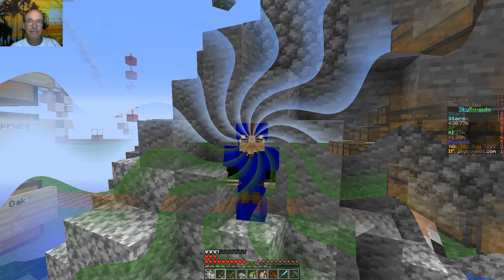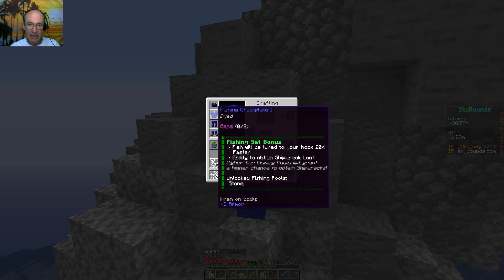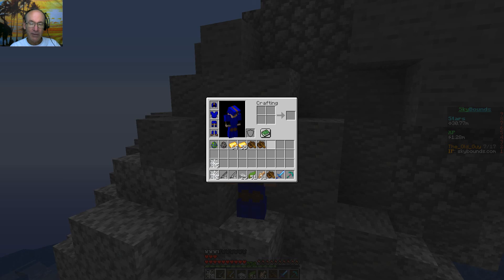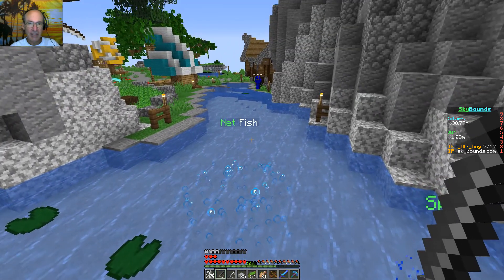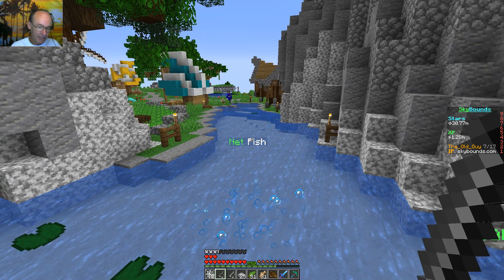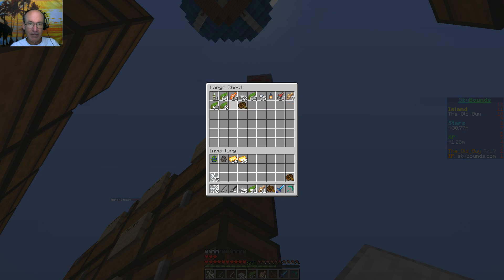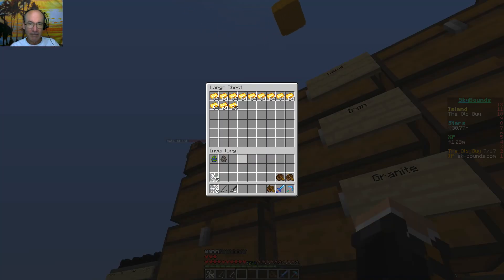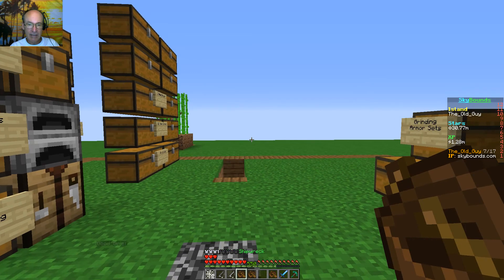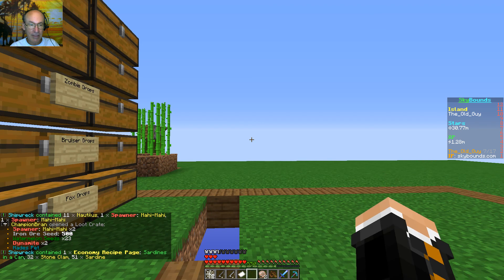It's another day here on Sky Bounds. Had to show off my snazzy new fisherman outfit. You get a chance to find shipwrecks while fishing, and we've got three of them. Back at the island now — let's open these shipwrecks. Got a nautilus spawner. Two mahi-mahi spawners — nice! Sardines in a can, stone clams. Not my favorites, but let's see what else we get.